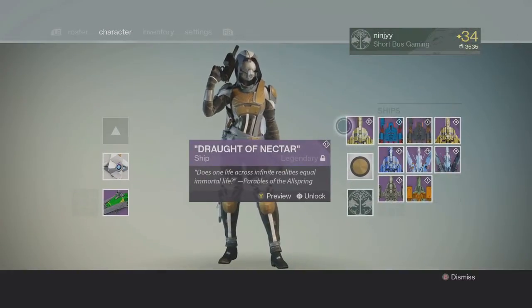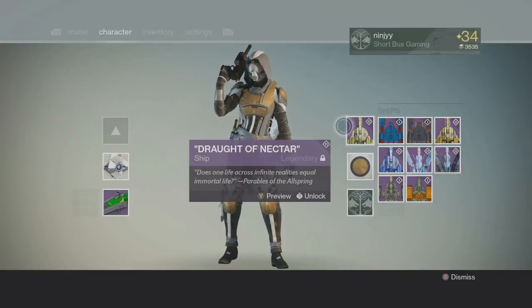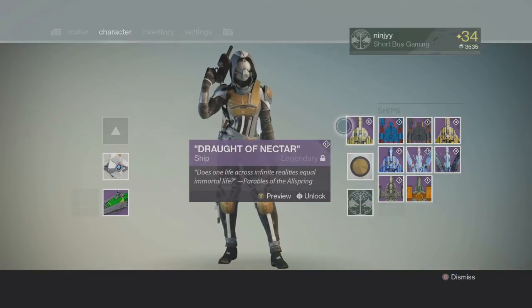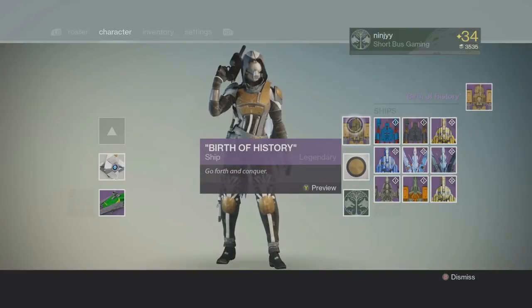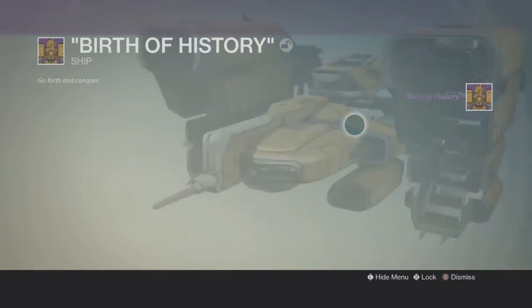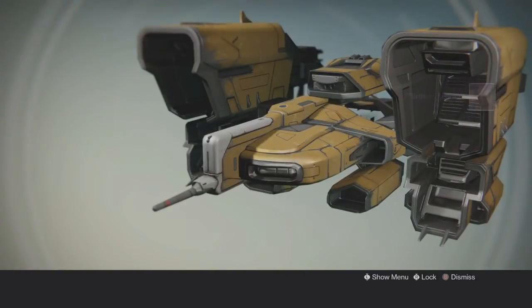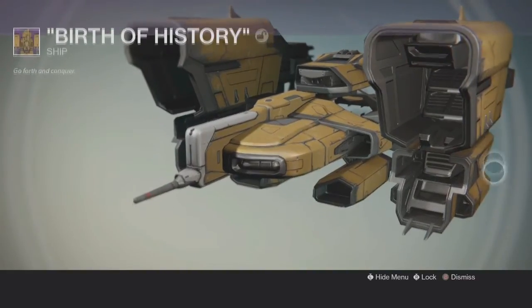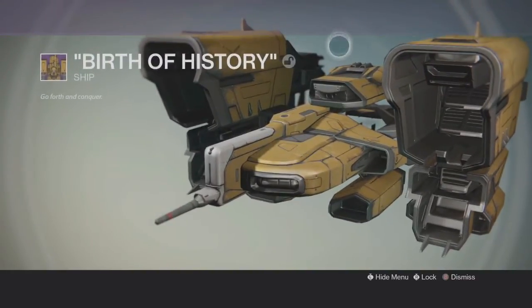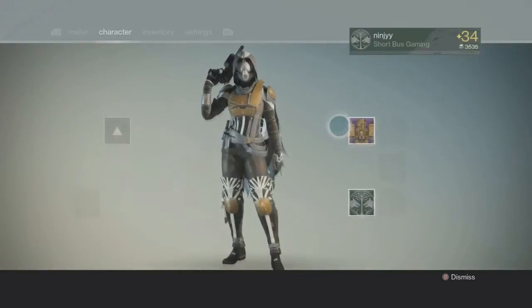I also have the Iron Banner ship. So this is the Iron Banner ship, it is called Birth of History. It's ugly as hell — I call it the Iron Banner bus, it's huge. It looks like a damn bus. Alright, so that's the Iron Banner ship, and let's go ahead and go to the guns that I have.